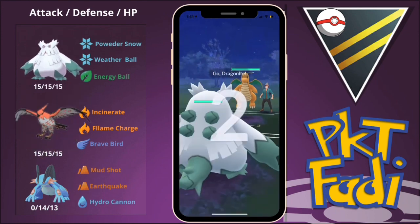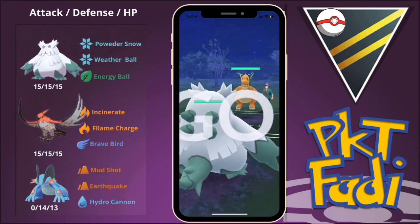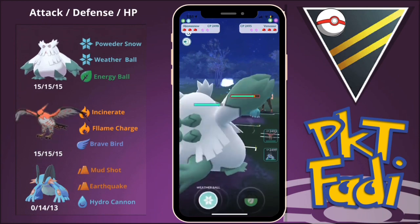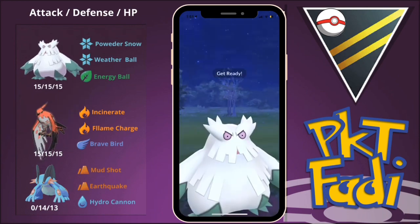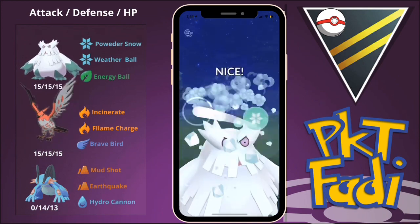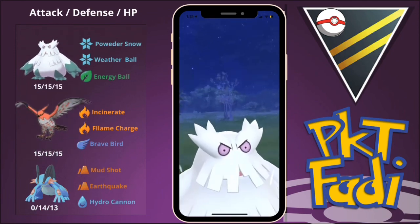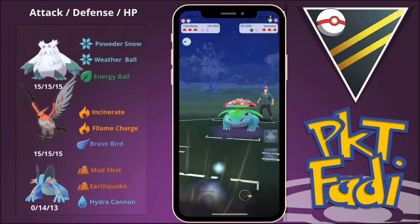My opponent leads with a Dragonite, so we definitely have the favorable lead here. We're going to start farming down, but my opponent switches in a Venusaur. So what we're going to do is go for a Quick Weather Ball, and then swap out into the Talonflame, opting to save the Abomasnow for the Dragonite.